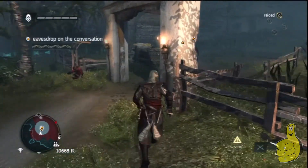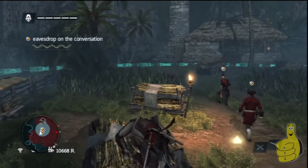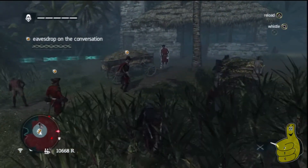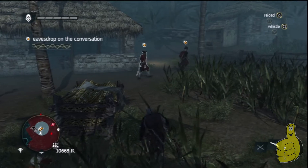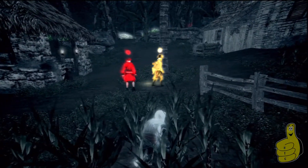Luckily it spawns you right back if you reload at the checkpoint right after you get off the ship, so it's not too bad. This next part is just like the first part where you're guiding the agent — just follow them around, stick to the bushes, and you shouldn't have any problem whatsoever.